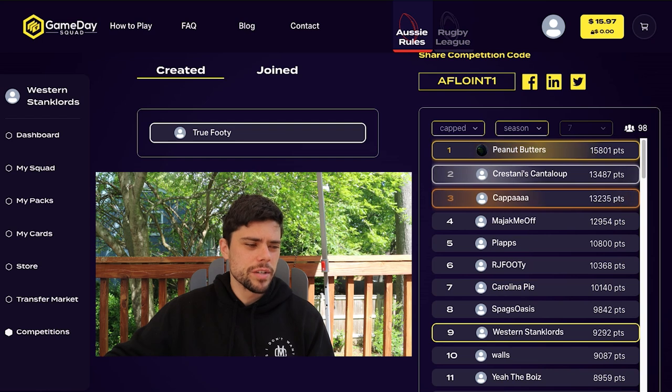In today's video, we're going to go through how the competition's going, how my team's going, and a couple of ideas to improve my squad both through the transfer market. I've also got my weekly starter packs to open. We'll acknowledge who's winning the competition — it's still Peanut Butters with an impressive score of 15,801.